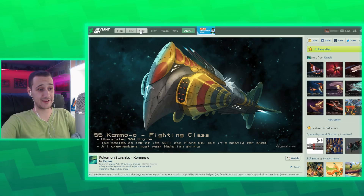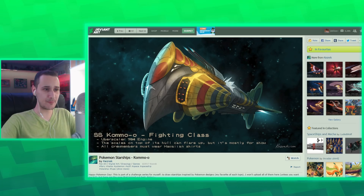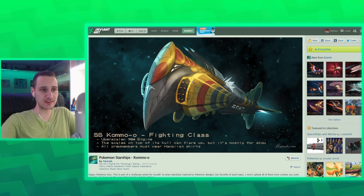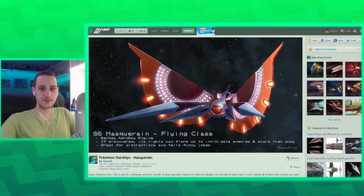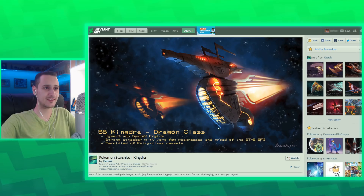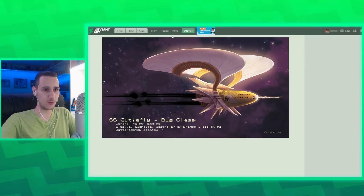Okay, now this guy — Kezrek — he makes ships based on Pokemon. What a cool idea. You've got to be crazy to make this. Ships based on Pokemon, like this Masquerain one — who comes up with this kind of stuff? Look at this — it's so crazy and they look really well done.